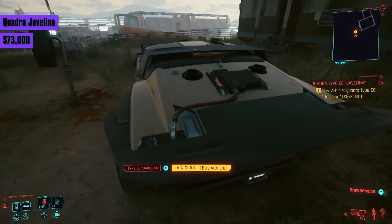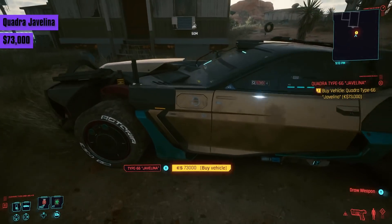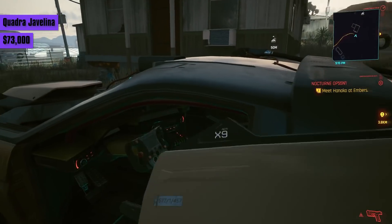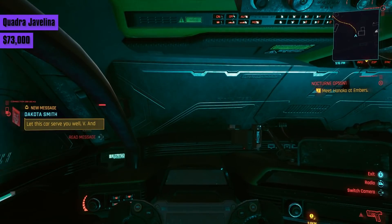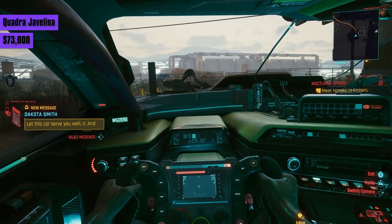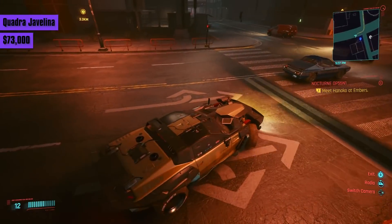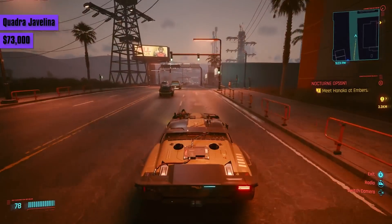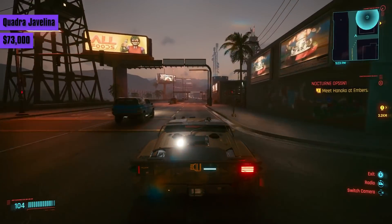Now we have another Quadra Type 66, the Javelin Nomad Modification. This one costs 73,000 eddies. It's faster than its non-Nomad version, hitting a 189 top speed and feeling slightly faster off the mark. It also handles better on and off-road. Plus, Nomad-modified cars always look fantastic.